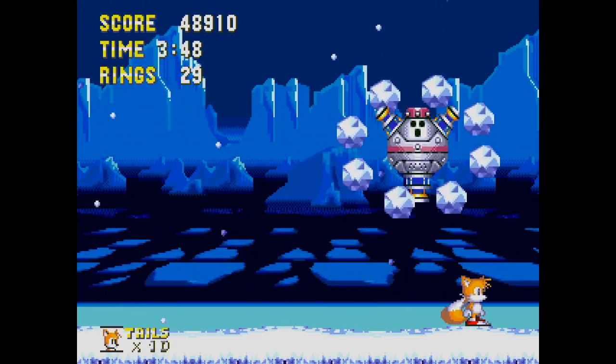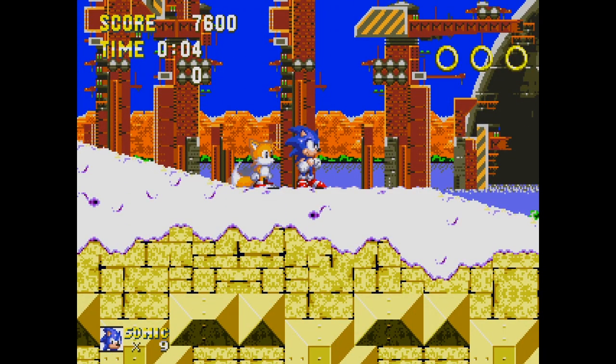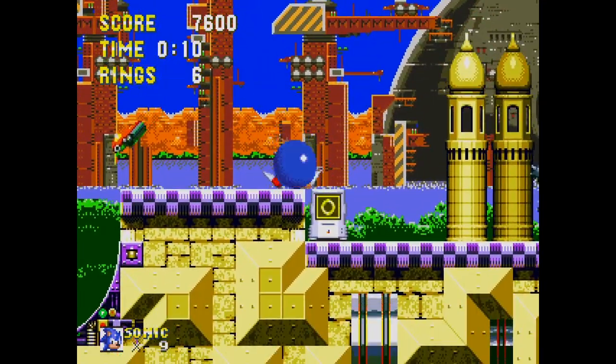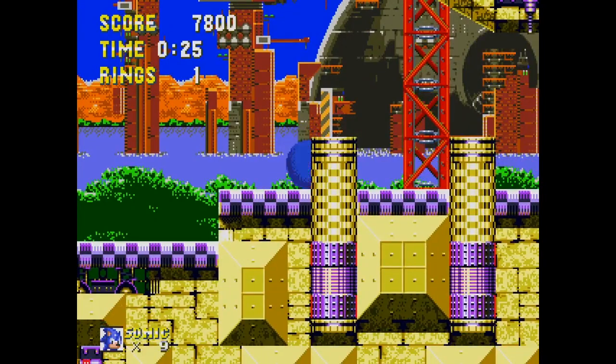Launch Base Zone — as you make it to the base, it's cool to see a little bit of snow from Ice Cap still on the ground. I can't stress enough that these transitions seem minor but help so much with the flow of the game.